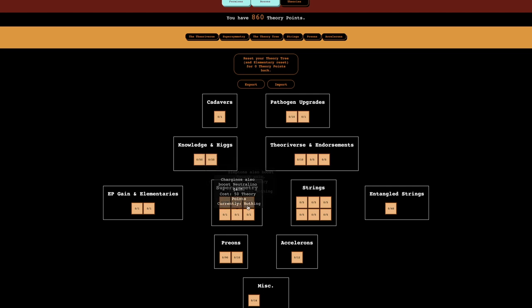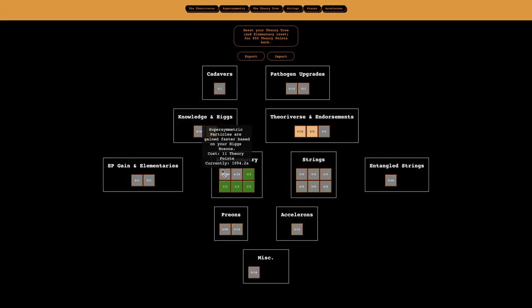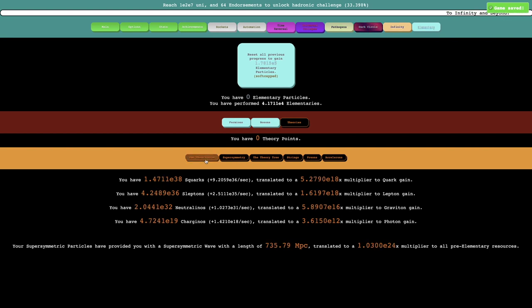Now I'm going to focus on supersymmetry, so of course I want all of these upgrades — especially the first one, it's really only the first one. A couple of these are very cheap, I'll take as many of these as I can, and then take a few of these. They're not very powerful, but I guess I can try to get some of these. I don't really think I need much else — I'm just going to get this, and that's about it for what I can do. At least I'm getting something with the supersymmetric particles.